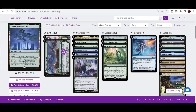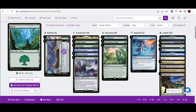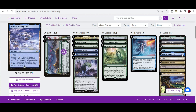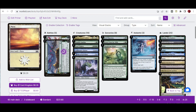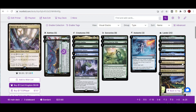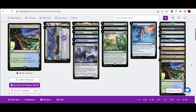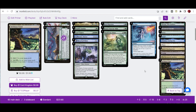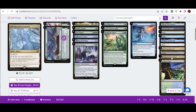Wrapping up with the 25 lands: we have Otawara, the Soaring City for the blue channel land effect; Mana Fix with Dreamroot Cascade; 5 forests; 4 islands; 1 plains; 3 Swamps with Quarters that cycle into island basics in the mid-to-late game; a copy of Yavimaya Coast; and 1 copy of Magi Sand Gardens, which can become a copy of a target non-token artifact you control with mana value X, providing additional support and mana fixing.